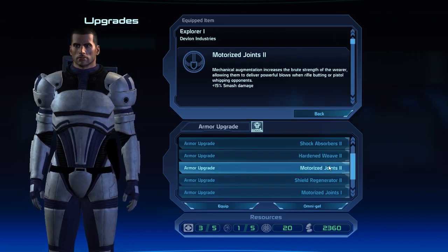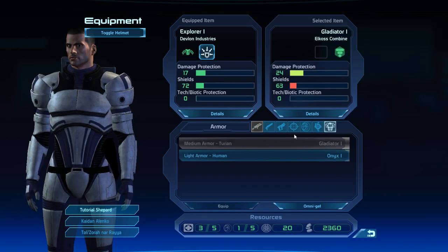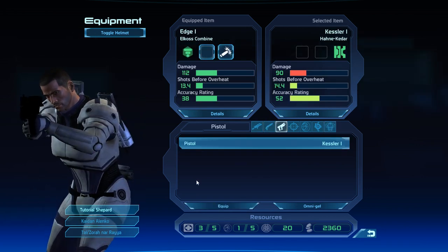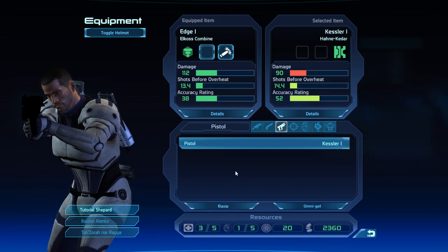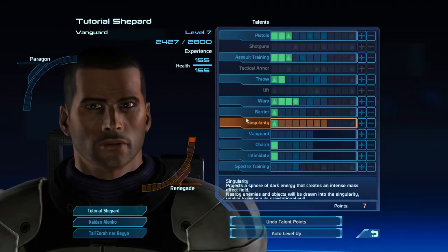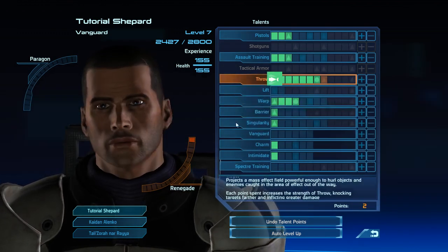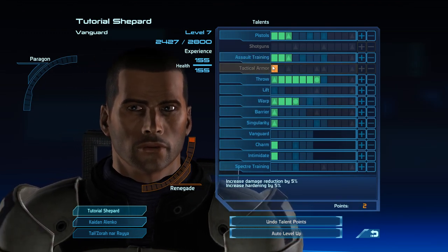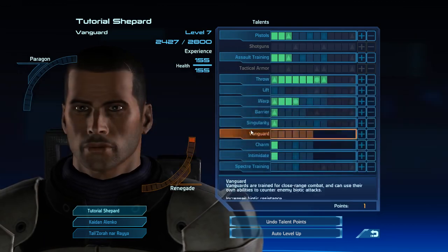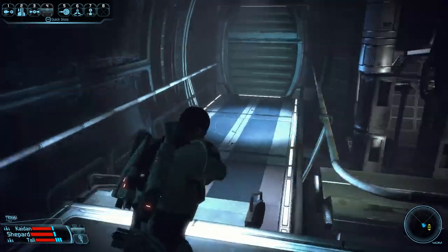Things you're generally looking for are shock absorbers, toxic seals, and health regeneration upgrades. Then level up here — if you do it correctly, you should be level seven with enough points to go all the way up to Advanced Throw and also grab Lift. Make sure you bind Lift because we're about to go into the Benezia fight.